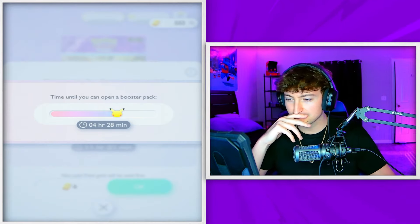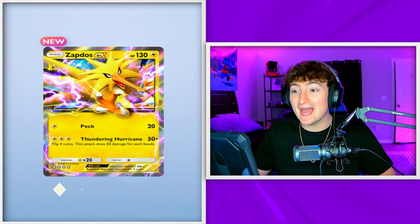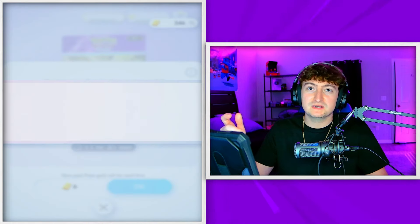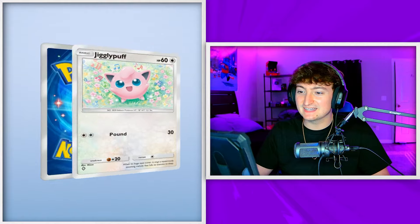We're switching off Charizard — it ain't working. Regular pack, come on, switch up the luck. We started off insanely hot. Onix, Doduo, Diglett, Zapdos EX! If this backwards opening is not better than a Zapdos EX, then regular openings are officially better than backwards. There has to be something in here. Unfortunately, just like that, opening backwards is officially worse than opening them regular.